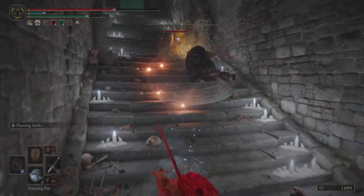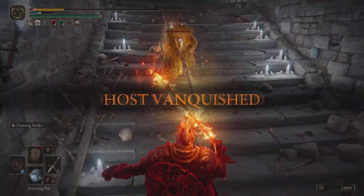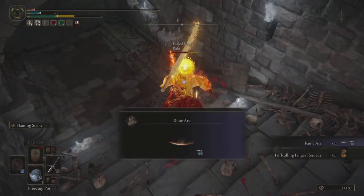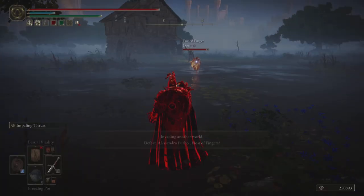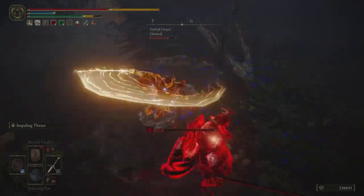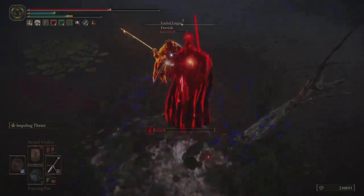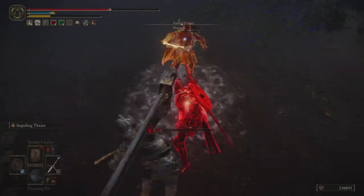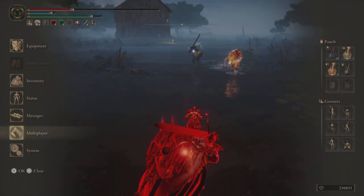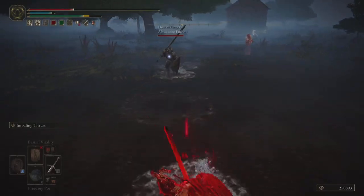I get pretty low on health and need to back off. I go for a double heal in that moment while zoning with the Flaming Strike ash of war to keep everybody away, and I do manage to kill the host. In some cases it can be better to just ignore the phantom — don't try to be too prideful about your approach and just kill the host when they come along. You can definitely die in the process of trying to avoid killing the host and it can really be to your detriment.